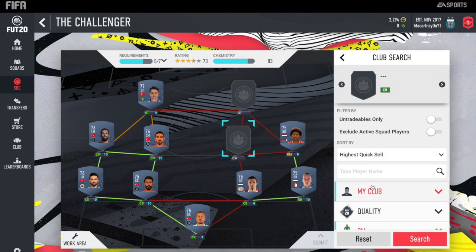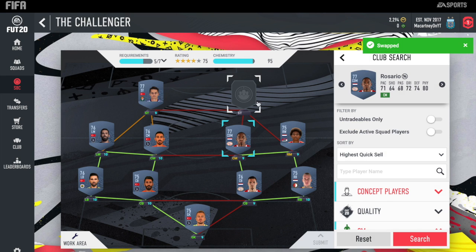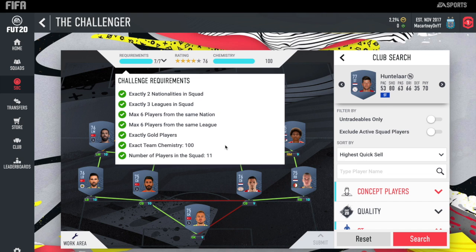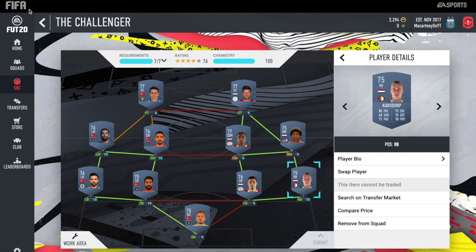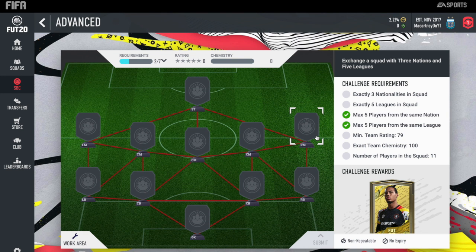You could use these guys' starter squads, to be fair, but it is always worth completing these SBCs. Maybe wait until the full game — EA Access is meant to come out today around 4pm. It is probably better that you wait to save a few coins up and wait until the full game comes out, since certain players will be more expensive right now. Up front, we've got Castro's favourite player, Hunt. And then that is the first squad complete — 7 out of 7 requirements, 100 chemistry, exactly gold, everything completed. You do get a rare mix players pack for that. It is called the Challenger.